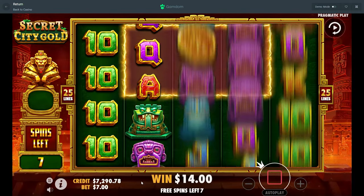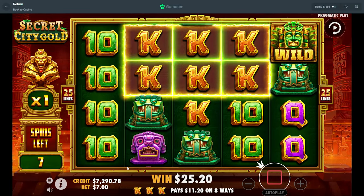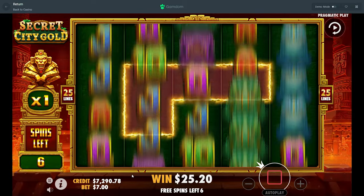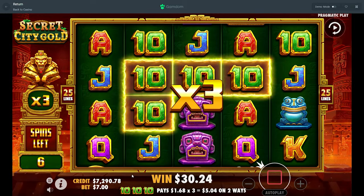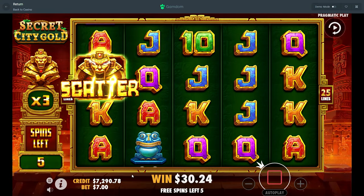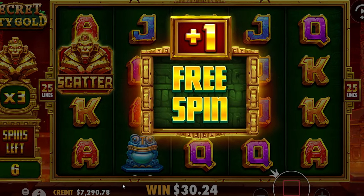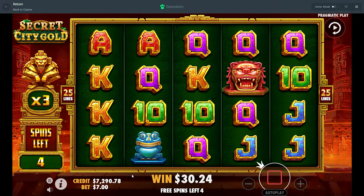So we just want to keep on getting a lot of these right here because this bumps the multi — that's all you want to keep doing. That's weird how it hits like that. Why don't I go up to two multis? It went to three! Alright, give us more of the square.